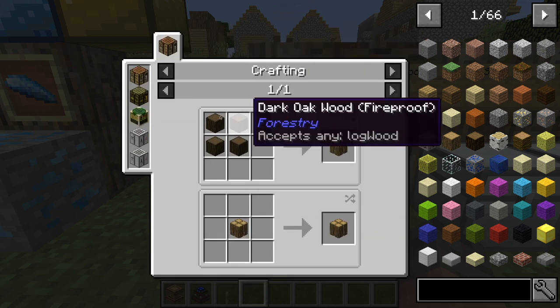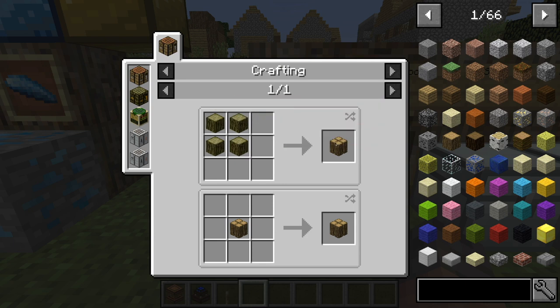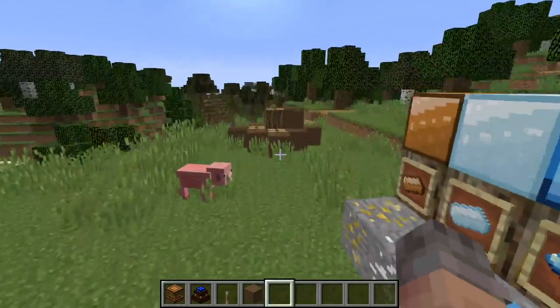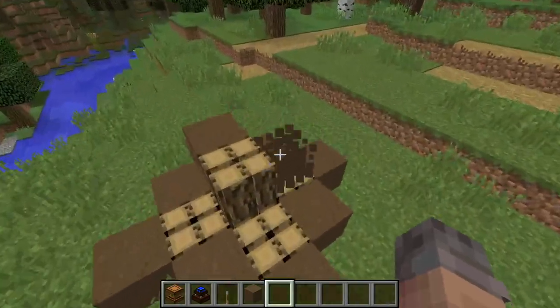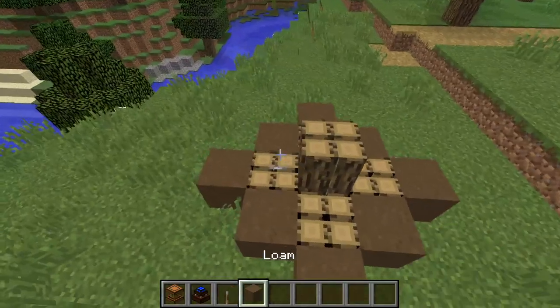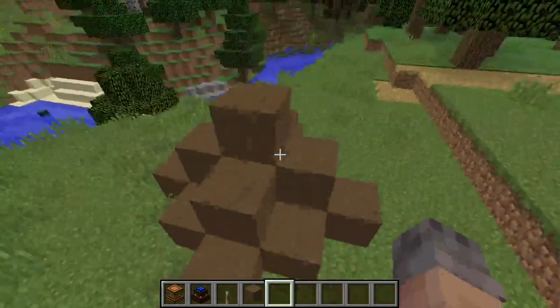Then we have a wood pile. To make this, all you do is take four of any type of logs and you'll get one of those. The way you use this loam and wood pile is very simple — all you have to do is set it in a pattern like this. You can see I have five on the bottom and one on top, and then you just cover up all the wooden piles with the loam.